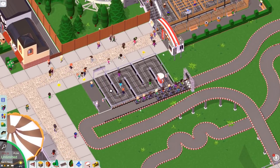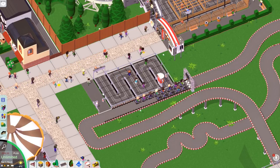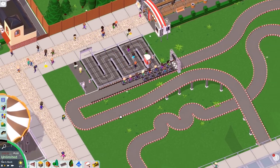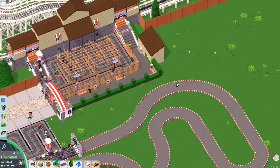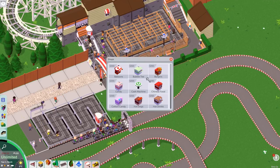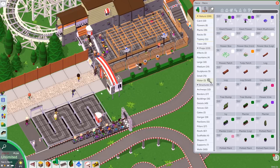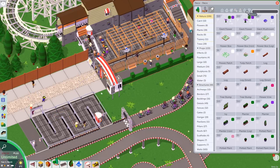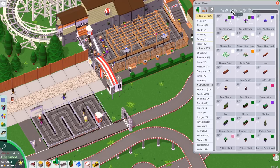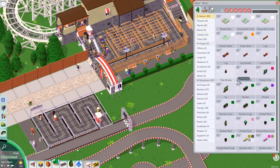I won't do the go-kart station yet because I kind of like it outdoors - we'll do something to make it look a bit more interesting. What I want to do is theme the actual go-karts themselves. Let's go into scenery - themes. We've got western, fantasy, steamworks, medieval, spooky, generic. Let's turn everything but generic off and see what that leaves us.